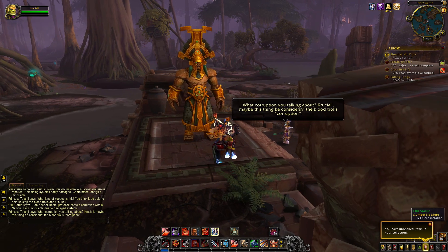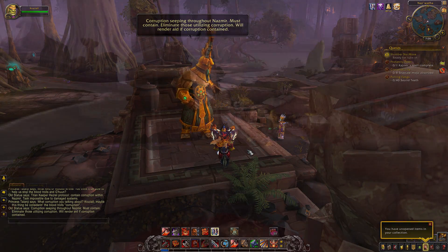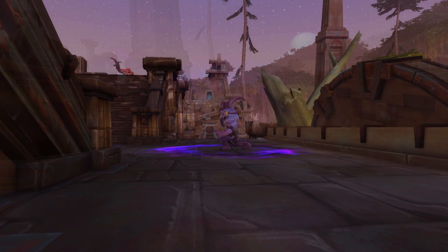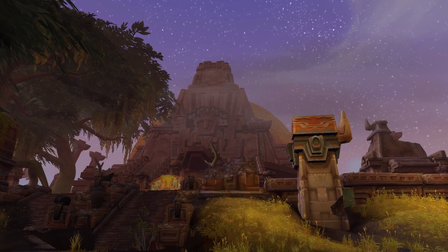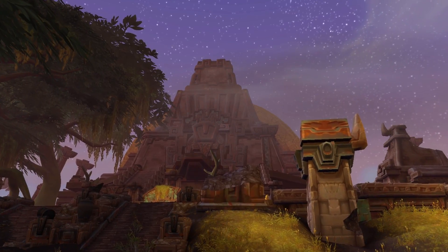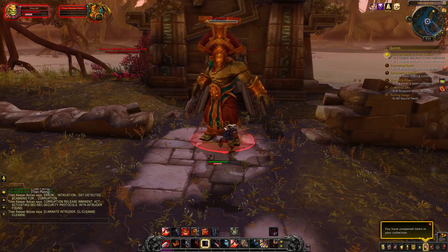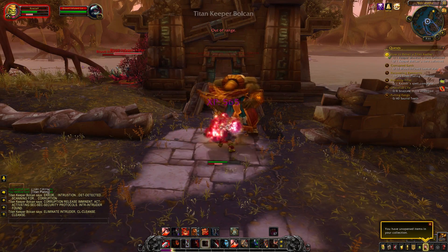Now why is there a Titan Keeper in the area? We don't really know yet. What we do know, however, is that the neighboring lands are riddled with corruption, ranging from Undead origin to Blood Trolls and even the Void. This corruption is most present in the grounds of what appears to be a Titan Forge Containment Temple, which is now rendered disabled. There are also other Keepers stationed within this area that are malfunctioning.